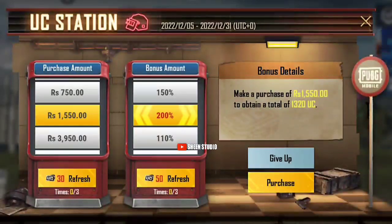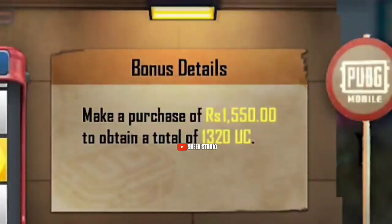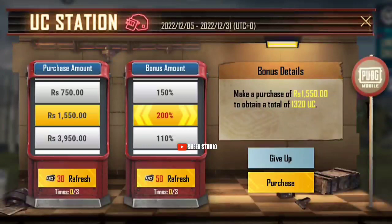If the purchase amount is 1500 and I want to add more UC, I can refresh it. Deal check — you have 1500, you have 1300 UC. This is unbelievable — this is only the UC Station.